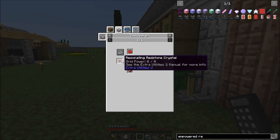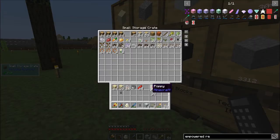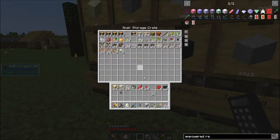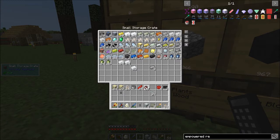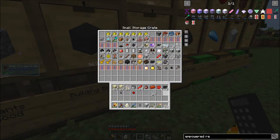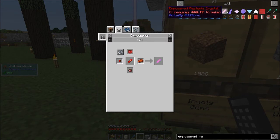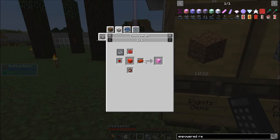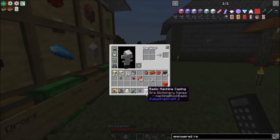Empowered Rustonia crystals take resonating redstone crystals, Ardite, red garnets, and rose red. One empowered Rustonia crystal takes 400,000 RF to make; a block of empowered Rustonia takes 4 million but uses the same material requirements. Since power is basically unlimited, I'm going to make a block of it.